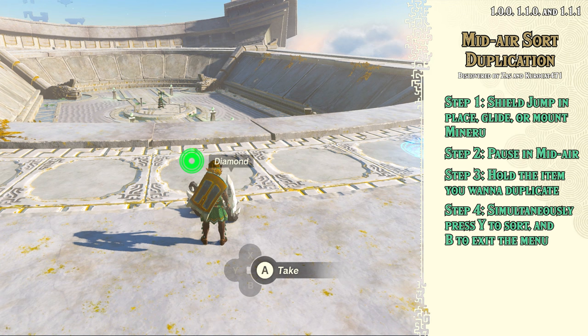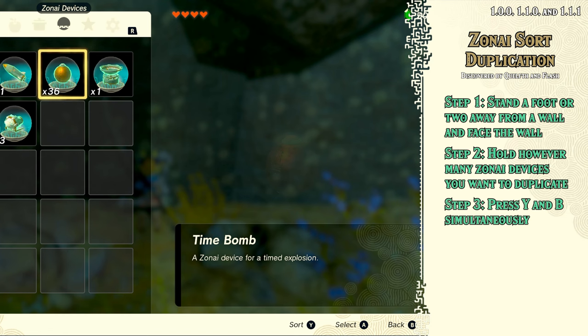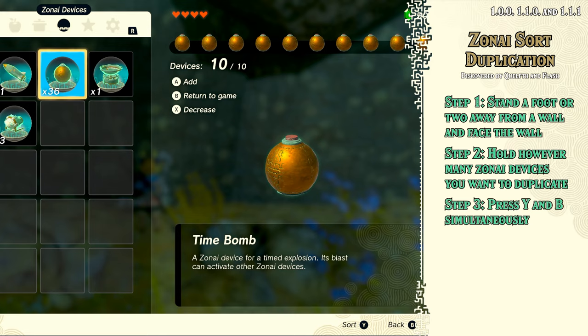You can also use an offshoot method called ZoneEye Sort Duplication to duplicate your ZoneEye devices. Just stand a couple feet away from a wall, face the wall, then pause and try to pull out ZoneEye devices, then press Y and B simultaneously. This lets you duplicate up to 10 ZoneEye devices at a time.